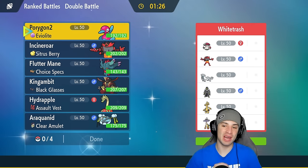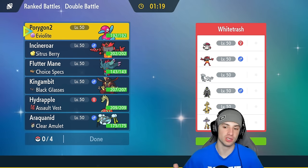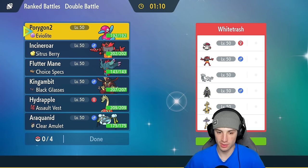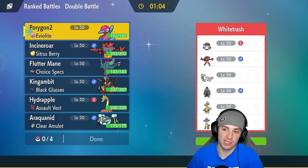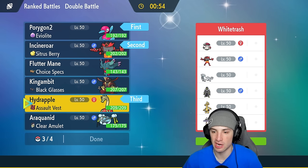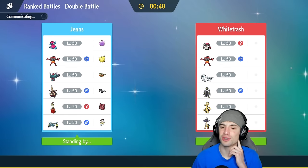Moving on to our final match, looking to go 3-0 for a perfect record. We're going up against a pretty standard team — they've got Amoongus for support, Goldigo, the Chien-Pao and Urshifu combo, Raging Bolt, and Incineroar. We need to pop Trick Room. We might just want to go into Porygon2 and Incineroar again like in match one. Going Hydrapple in the back and King Gambit — King Gambit is just so good, such a powerful Pokemon.